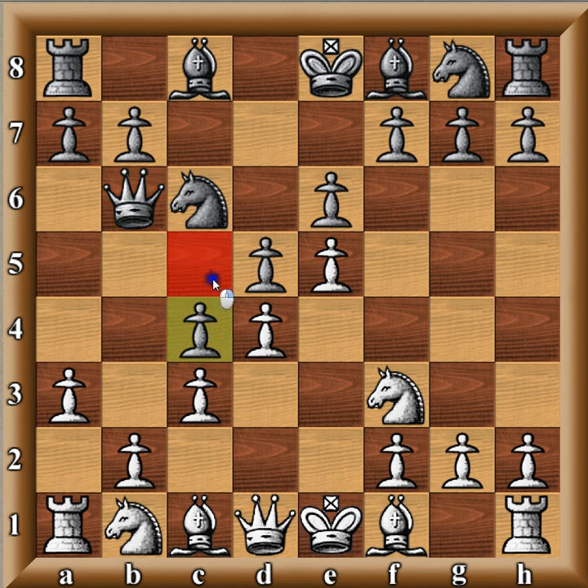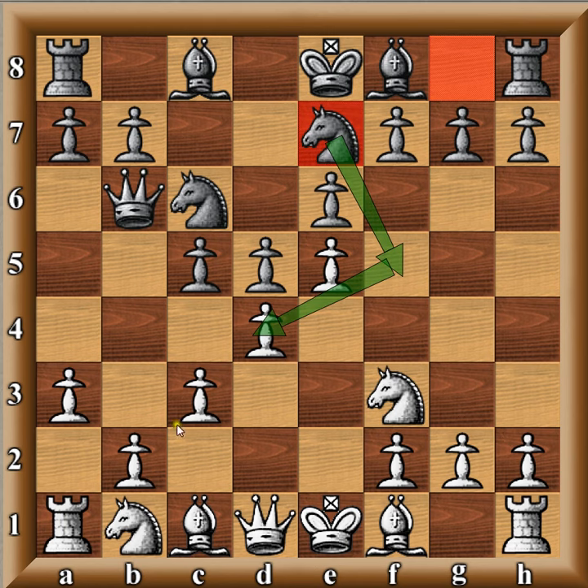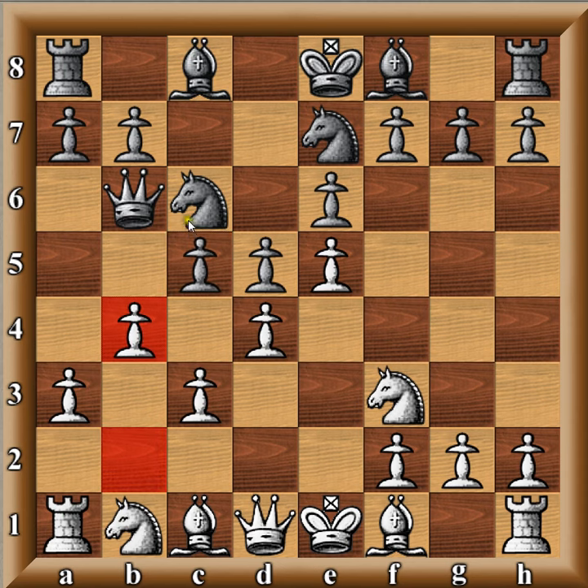Black can play c4 here, which takes pressure off the center — that's usually bad, as we want to keep the tension. Instead, black can continue to mount pressure on d4 by playing knight e7, headed to f5, attacking d4. White is going to hit black with b4 before the knight has time to get there, threatening to capture the pawn. White should immediately respond with a4, gaining space on the queenside, and white is probably much better. Instead, black should make the capture c takes d4, c takes d4. Now we see black's pressure with knight f5.